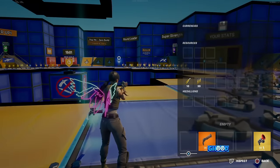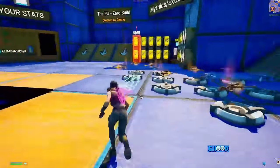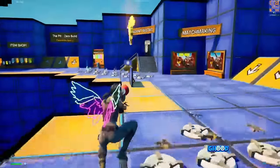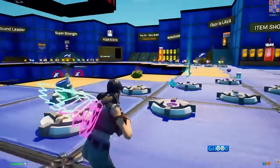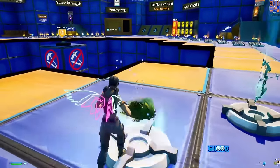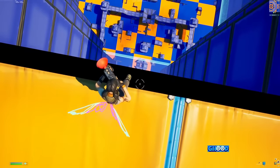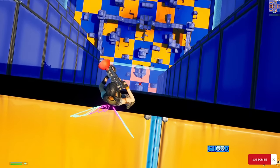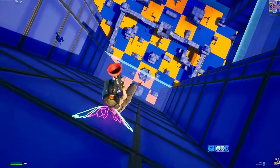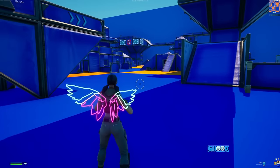Once you have the grappler gun, drop everything else out of your loadout. You only want to have a grappler gun and a bush. Find the bush — it should be nearby. Once you have both items, look completely down just like I'm doing right now. You do not want to jump outside of the barrier — you want to jump through the barrier and it should glitch you directly to the floor.